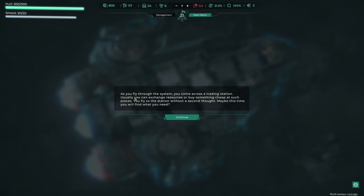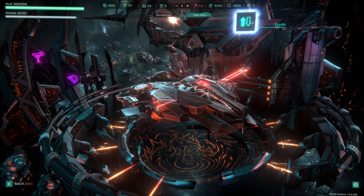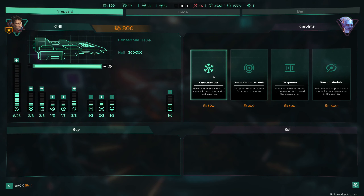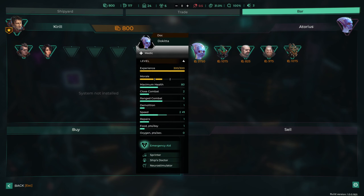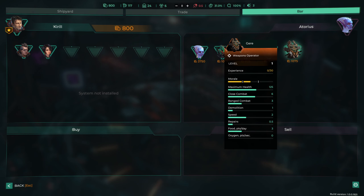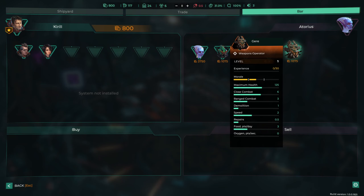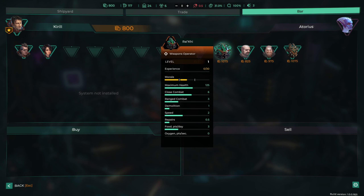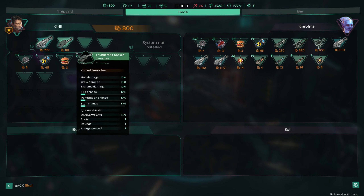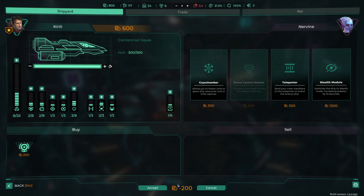Flying through the system we come across a training station - at such places you can exchange resources or buy things cheaply. The station has a bar, shipyard, and trade section. In the shipyard we can get a cry chamber, drone control module, drone charges, automatic attack or defense drones, and a stealth module. In the bar we can hire new people: a medic, a weapons operator, and a warrior - both level one, nothing special. The trade section isn't ideal for us right now.